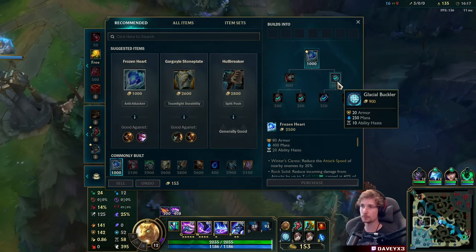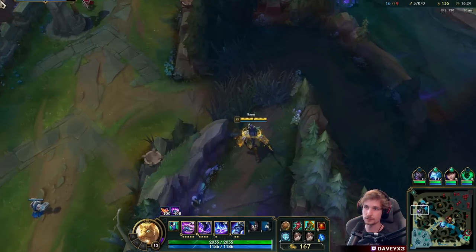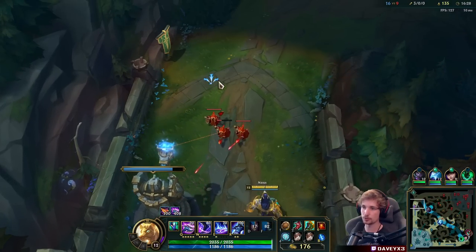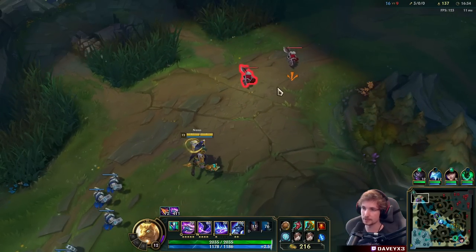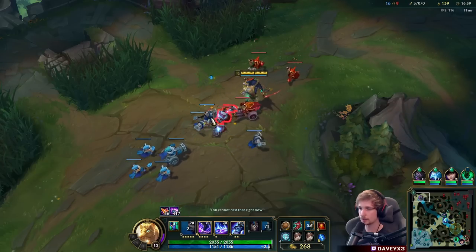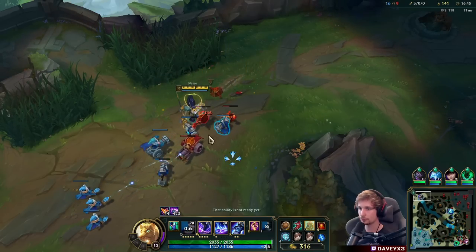Always think carefully about the components you buy because it really makes a huge difference when you play Nasus. Ability haste is top priority - you always build that first. With the exception of the first item being more situational, the more ability haste the better. Now with TP up we can permastack and fight.